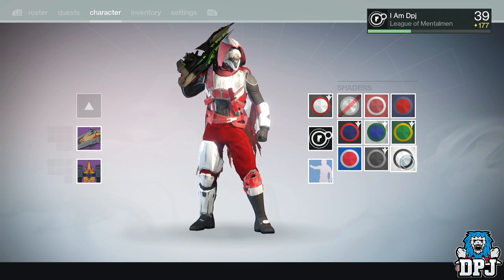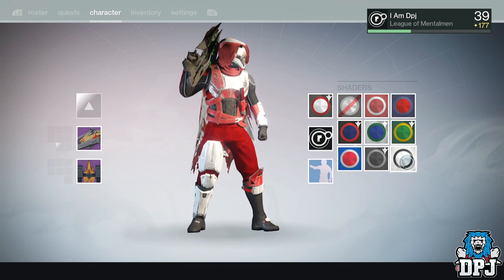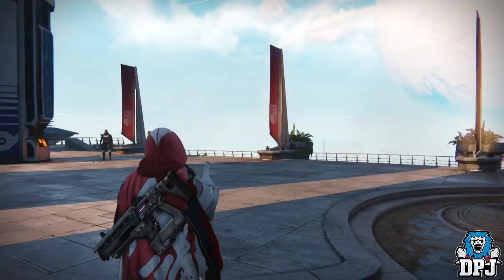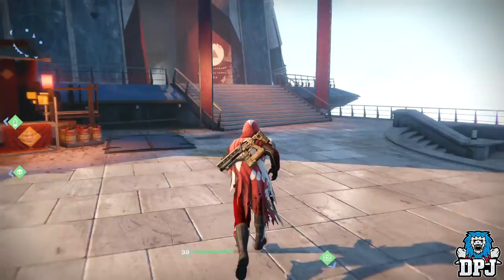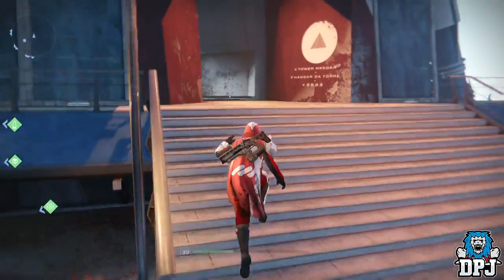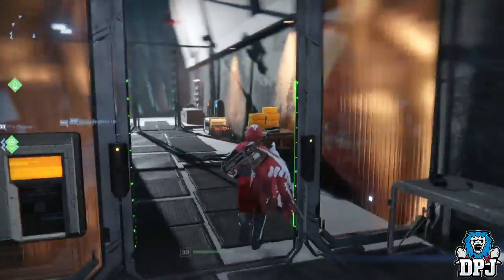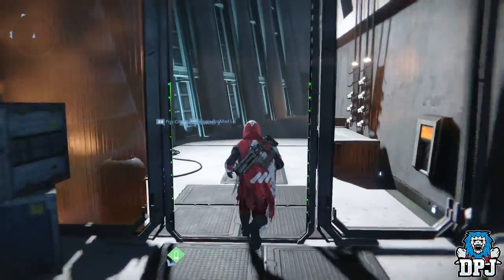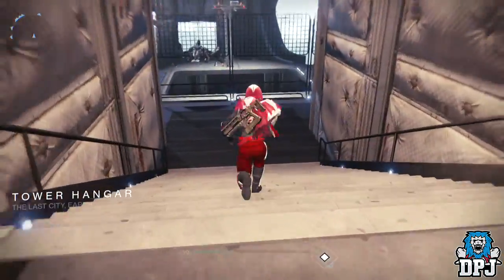With the Suros Arsenal Pack you are supposed to get the Suros Minimalist shader, the emblem, and three weapons: a scout rifle, a pulse rifle, and an auto rifle. At first I was in the same boat — I couldn't understand why I hadn't received them — and then I figured out they are actually available for you to get from the Vanguard Quartermaster, as seen here.